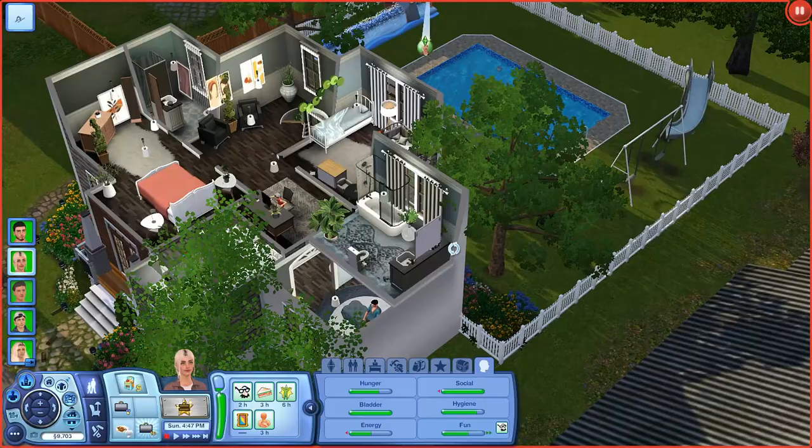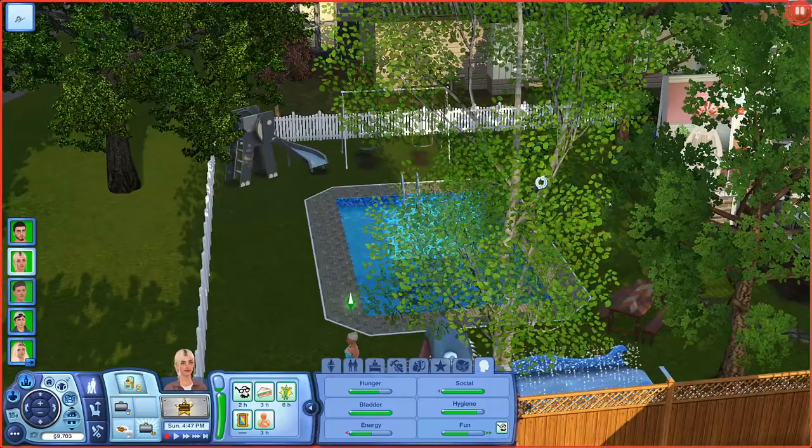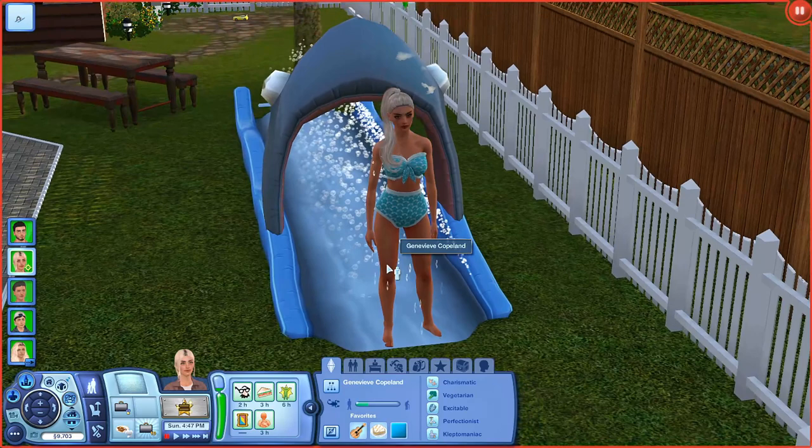And this is the backyard — it's really cute. I'm gonna finish it later. We just got a lot of money because she got a promotion or something. She's level nine in her career. This is Genevieve Copeland — I named her after one of my wizard characters. And she's a Scorpio. She likes indie music, grilled cheese, and the color aqua.